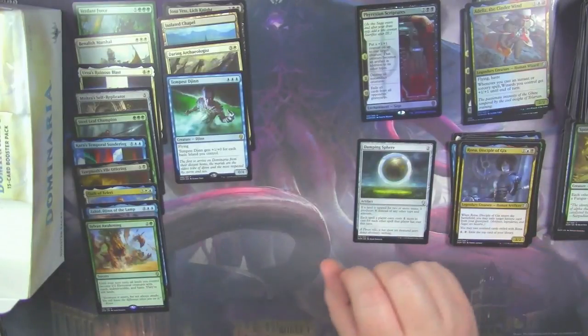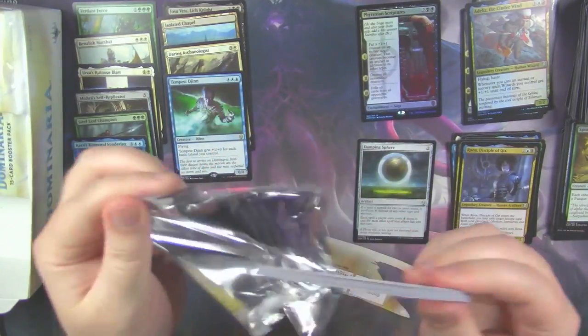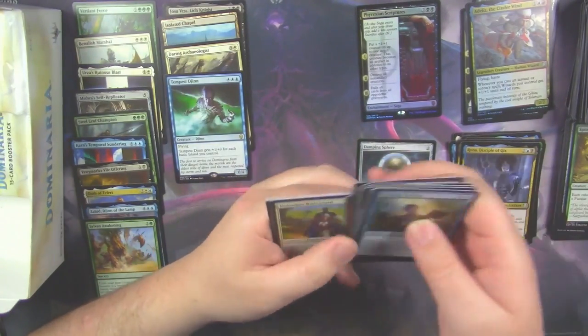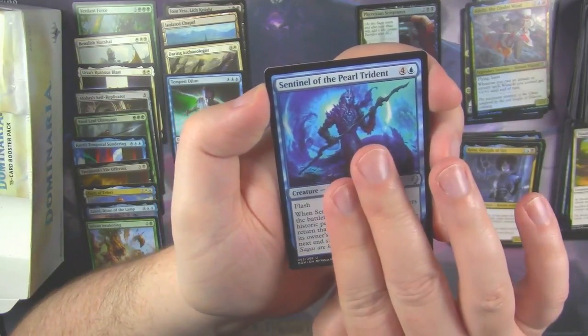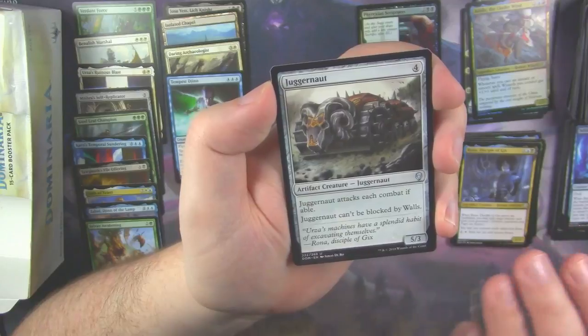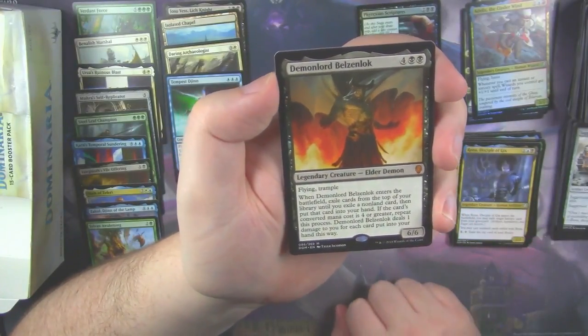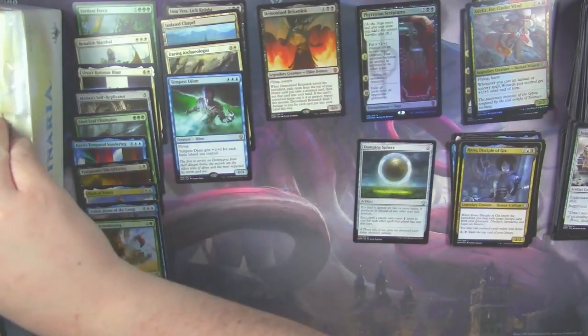With another Rona. Dauntless Bodyguard. Sentinel of the Pearl Trident. And Juggernaut — which means Legendary Creature. And our first Mythic, which is a Demon of Darkness Belzenlok. There he is. Our first Mythic.